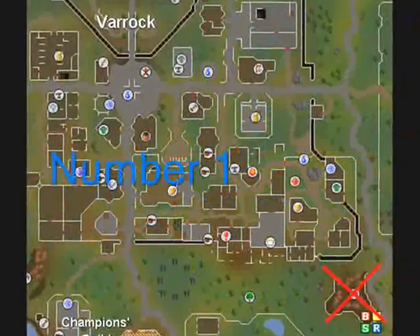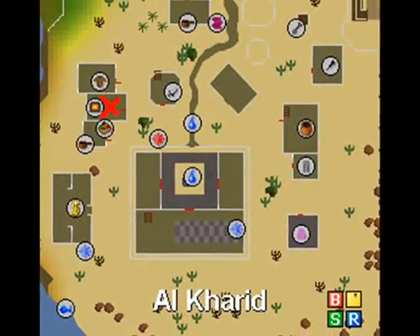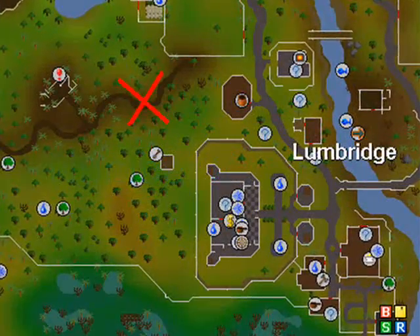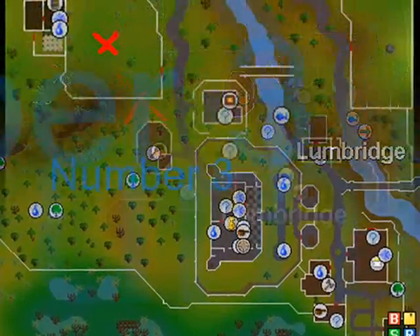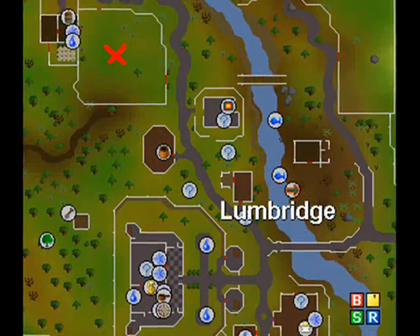1. Iron ores and bars — getting ores from East Farak and making bars in the desert. 2. Bones are great and are best found at the goblin location beside Flumbridge. 3. Wool, which is best located at the Lumbridge farm.